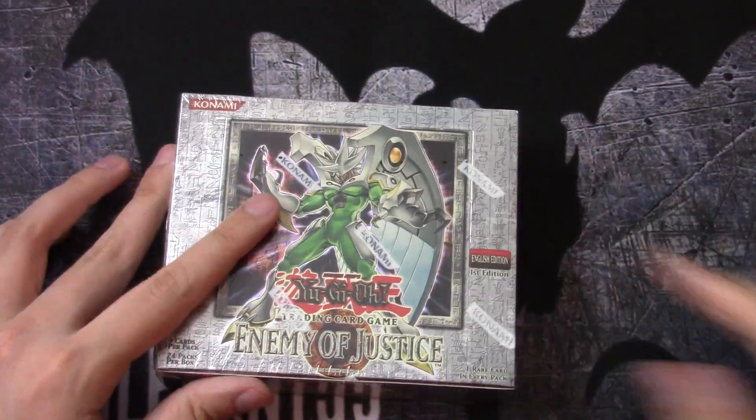It would have been super cool to get Ultimare or Dreadmaster in this set, I think. Elemental Hero Wild Wingman, Super Rare — that's a cool Super Rare. It's not every day I see an Ultimare or Destiny Hero Dreadmaster. Maybe we can get an Ultimare — that would be cool too.